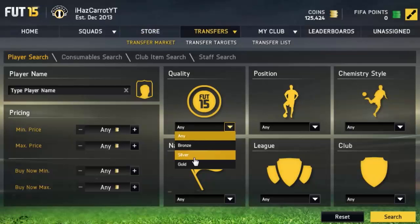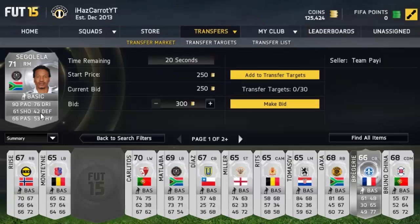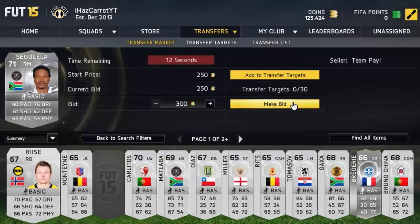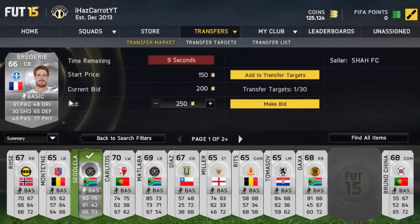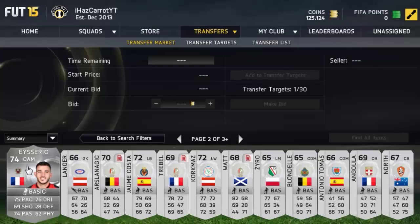The first method is a really simple one. You search silver 250 — just that search — and you look at rares to see if they're a decent card. This guy has got like 90 pace, he's in the South African league, so I can pick him up for 300 coins. He doesn't look the best stats-wise, but check his league. Scroll along and look if the players are half decent.